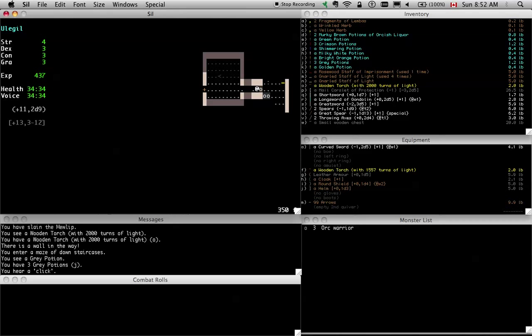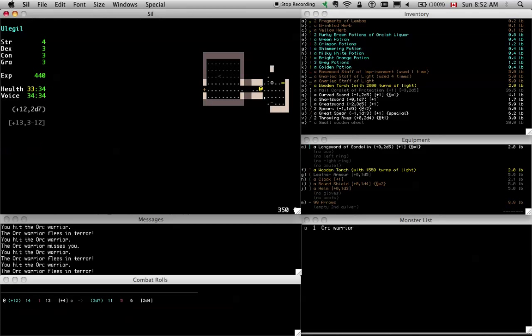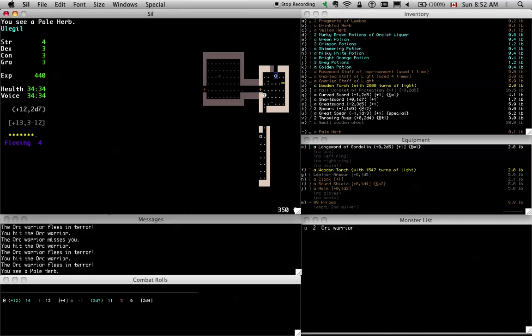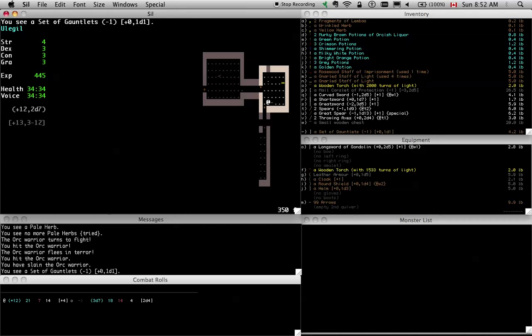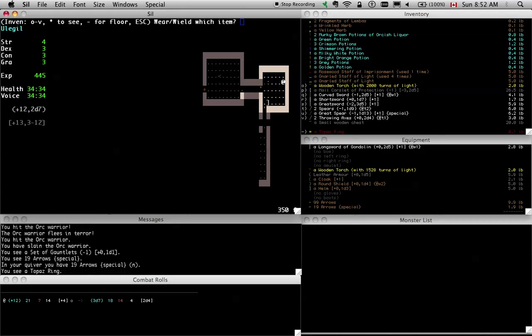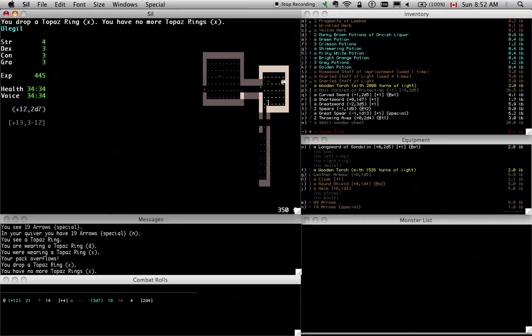Ooh, a ring. I'm just going to whack this guy. I'm at this stage in the game where I just get impatient with ID and start eating things off the floor. I really should have at least waited until I had some hit points removed. I think at this stage the worst that this topaz ring could be, since it didn't auto ID, is hunger.